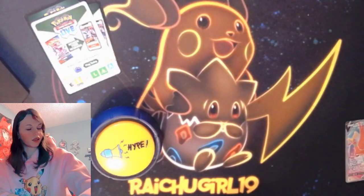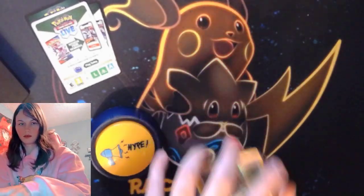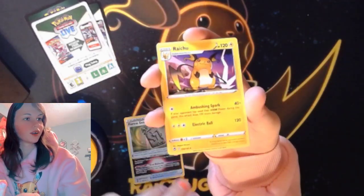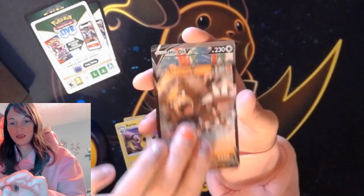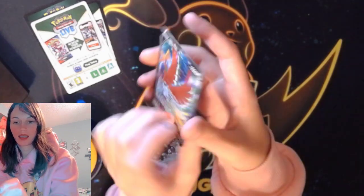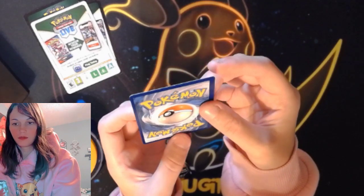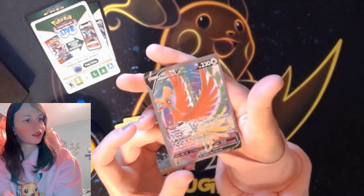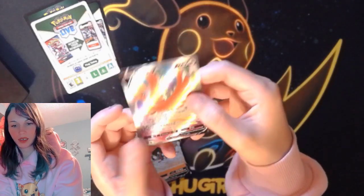So these are our hits. We got the Forest Seal Stone. I'm calling Raichu a hit. Ursuluna. And the Ho-Oh V. And I'm pretty sure the back right here has an alignment dot. Do you guys collect error cards? Let me know in the comments, because I do. I would really love to know if you guys do.